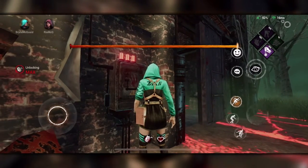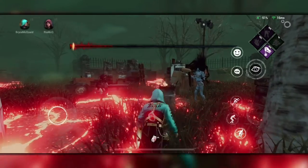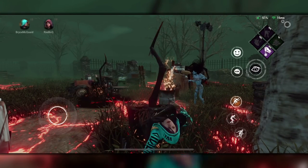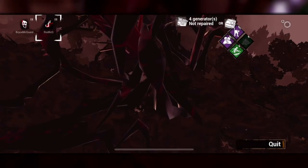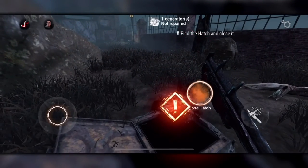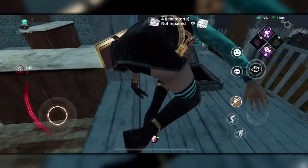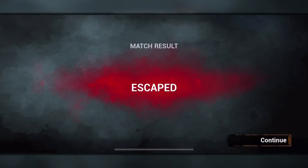Once the bar is completely finished, the door will open and the end game collapse will begin. If a survivor still hasn't escaped by the end of this period, they will be instantly killed by the entity, so make sure you escape as soon as you can. If you're the final survivor because your friends have escaped through the door or by the hatch, you still have one more option known as the escape hatch. This can spawn anywhere on the map but can be very difficult to find. I find it a lot easier to listen for the hatch rather than look for it, so if you find yourself alone, be sure to keep your ears open.